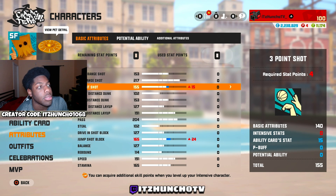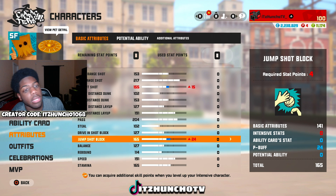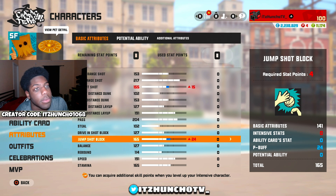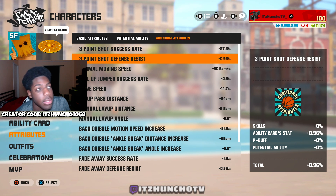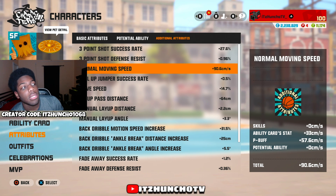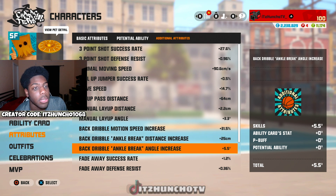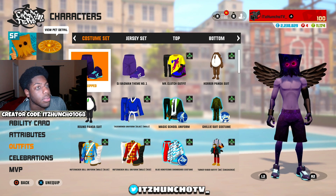Looking at the attributes — my three-pointer is boosted up by 15 from the cards. Going to my jump shot block, I got a plus 24 just from the P buffs. We also have 27% three-point shot success rate, 96.96% defense resist with a 90 normal movement speed. You can slow the video down to check out the rest of the attributes.